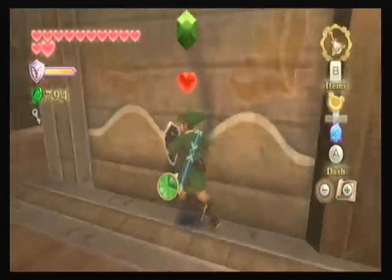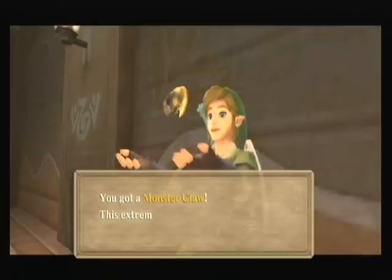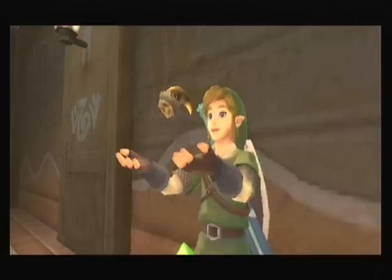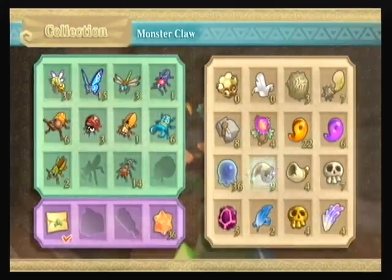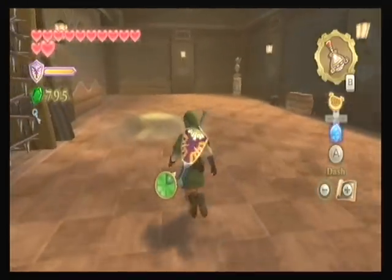Where did you lot come from? Oh, you were trying to attack me before I left the room, weren't you? You little hoe. And I think you should put your finger on it, Link — just to see how sharp it is. Just to demonstrate to us that we shouldn't touch monster claws.